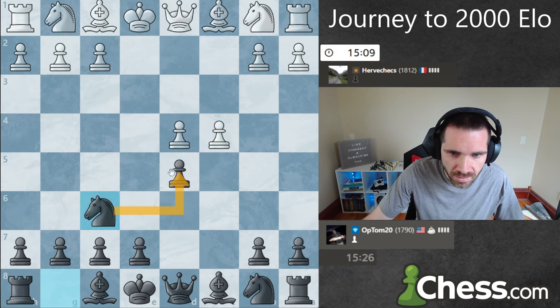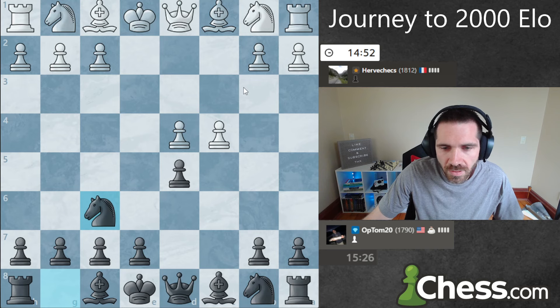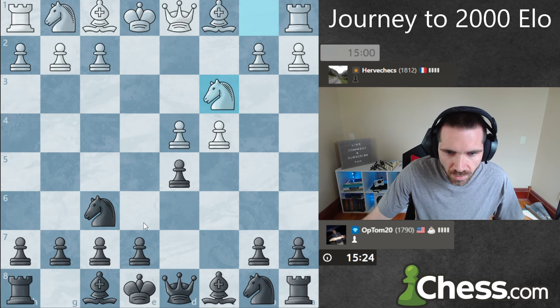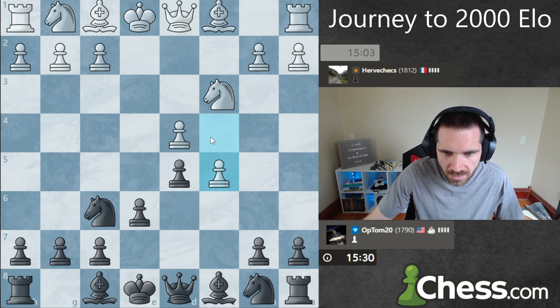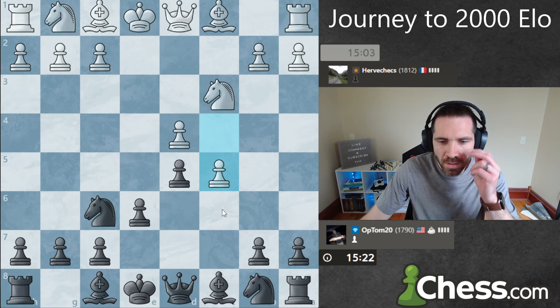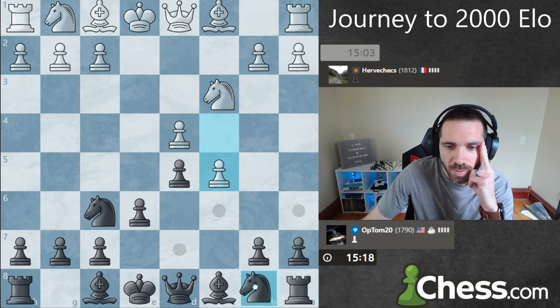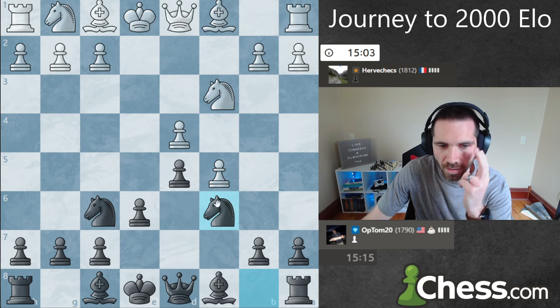I'm going to go knight f6 to bolster this pawn here. A lot of times we get knight c3 here, and I think the principled approach is to just play e6 and lock your bishop in. The pawn is defended twice, so I didn't have to do that. Now I have to decide how I want to take care of this pawn. I'm going to go knight c6.